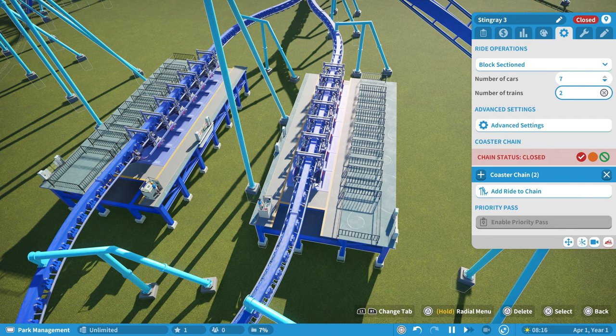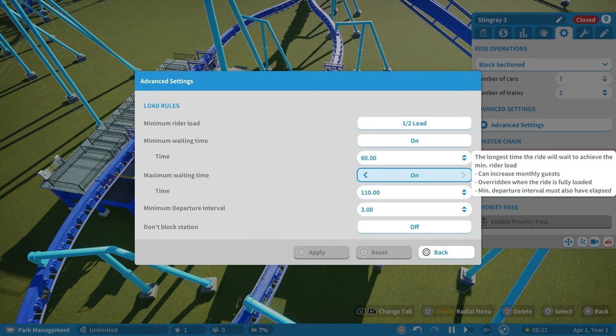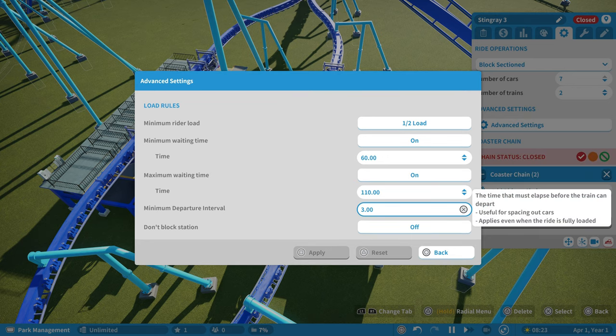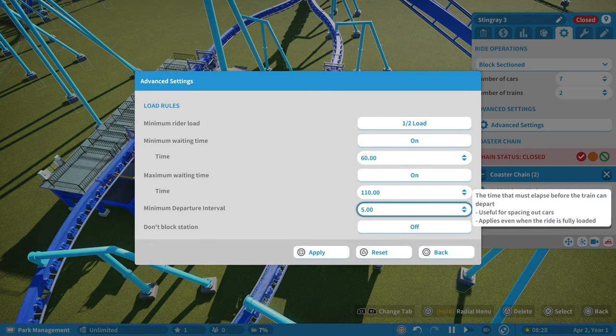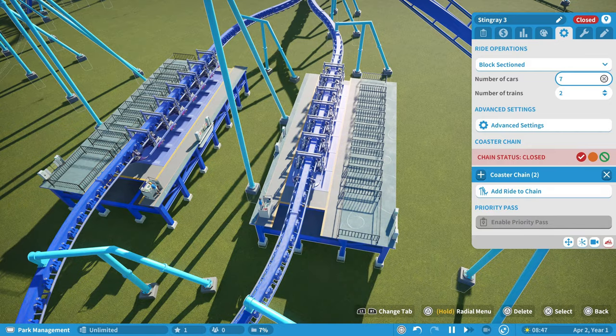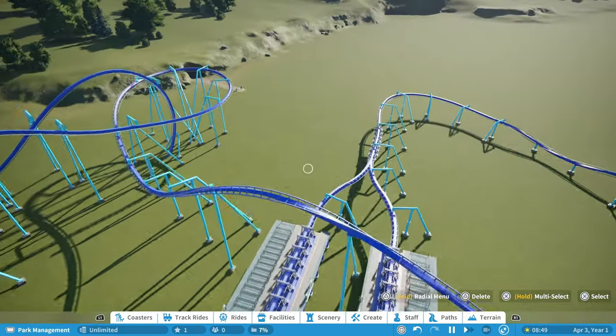What you can do is change one of these in advanced settings to a minimum wait time or departure. Instead of keeping it at three seconds, you can change it to something like 10 seconds. What that does is give more space between departure times to allow the coaster to get further along on the track. Ten seconds seems to be the maximum, so we'll keep it at that and apply it.